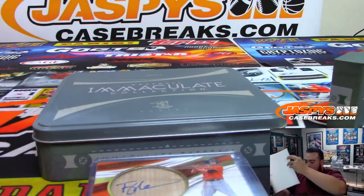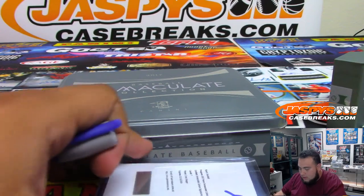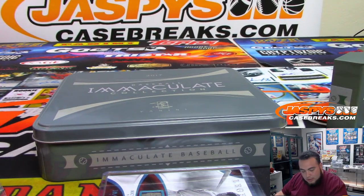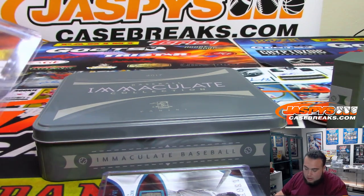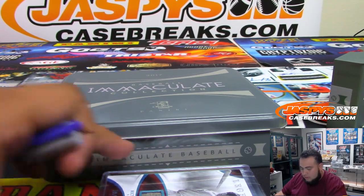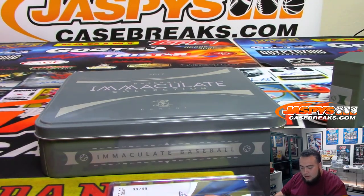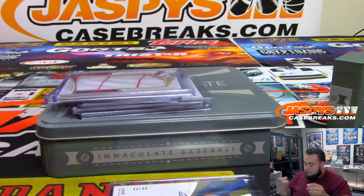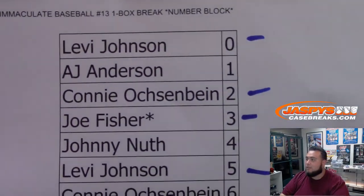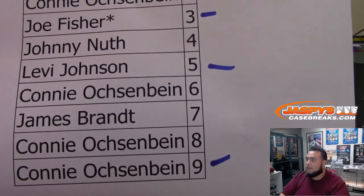Let's quickly see who went hit list. Spots that got hits: 3, 0, 9, 2, and 5. Those who went hit list without a hit: AJ Anderson with spot 1, Johnny with 4, Connie with 6, James with 7, and Connie with 8 — five people total on the hit list eligible for the $20 break credit giveaway.